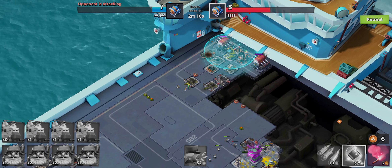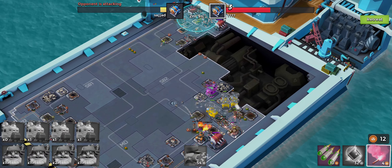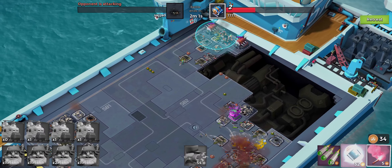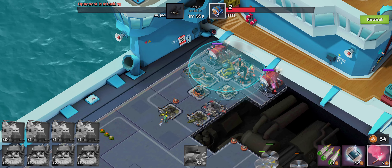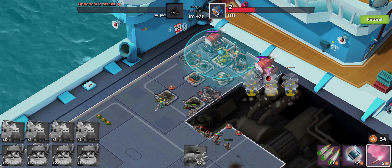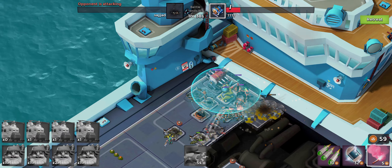Our troops up here are dead. This might be the first attack we're losing — the 22x win streak is gone, and rank 20 as well. I'm not sure what he used, maybe seekers. We can't flare to our last engine room now. We have to destroy the sky shield, which is going to be very slow. We can kiss our win streak goodbye.